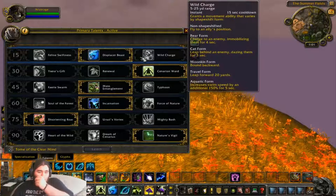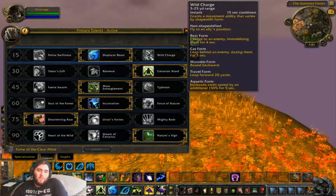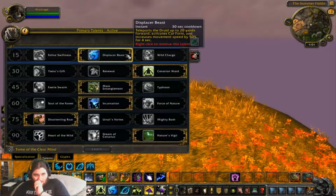I always go with Displaced Beast — a lot of people say go with Wild Charge, but personally it's just what I've always gone with. Displaced Beast has always been a good getaway for me. It's a nice short cooldown, 30 seconds.